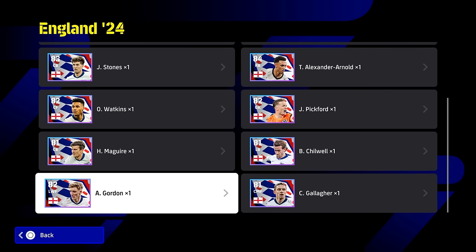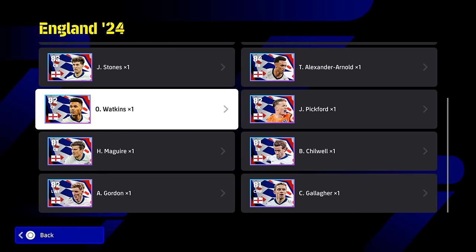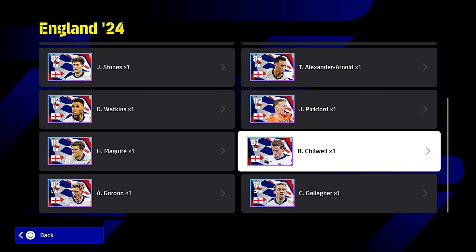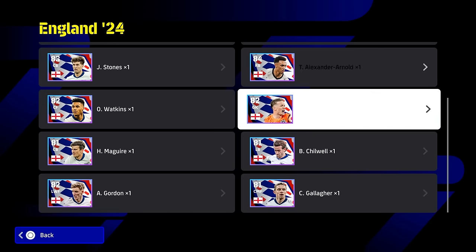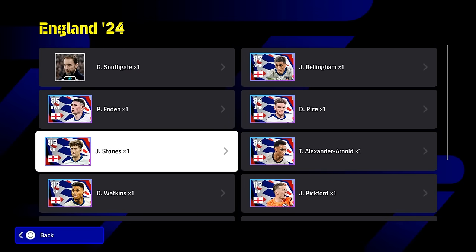It is a disappointing pack in terms of the players that are missing from it. You've no Saka, you've no Harry Kane. And of course, you don't have any of the exciting youngsters that could have gotten cards such as Eze. You have Harry Maguire still involved. You've got Ollie Watkins, who's kind of nice, but you've got no Kyle Walker. So there's a lot missing with this pack. But obviously, it is based around Foden, Rice, Bellingham and Trent. Stones is there as well, but you are missing a couple.